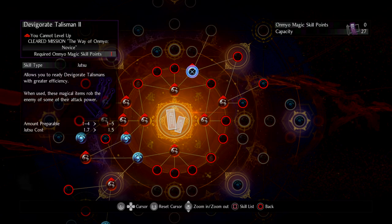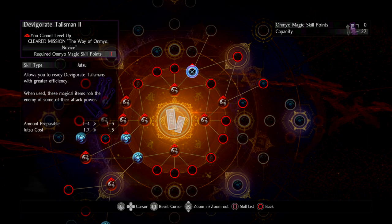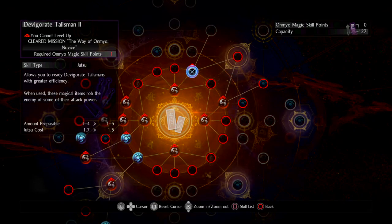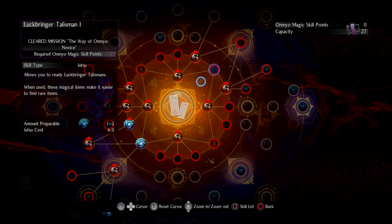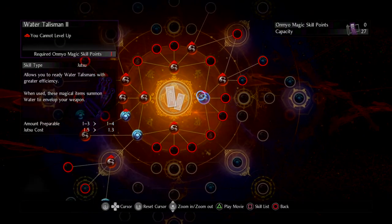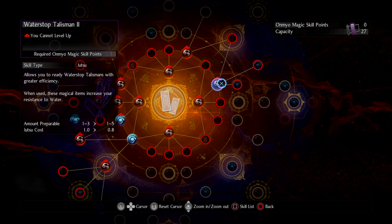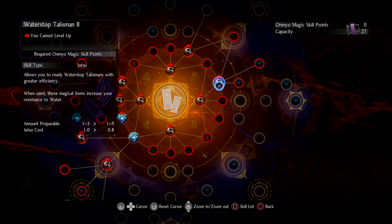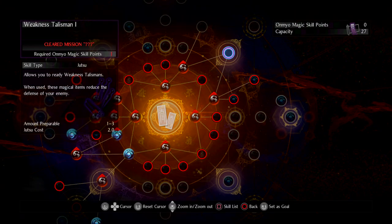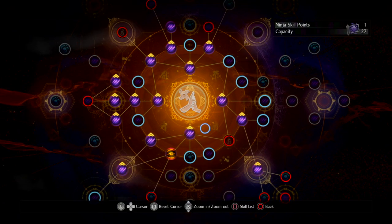I've started moving up the tree to get Devigorate, which reduces the enemy's attack power for a decent duration. It's worth preparing two of those for a boss fight so you can refresh roughly halfway through, significantly reducing incoming damage. What I'm really going for is Weakness Talisman, so I've also picked up Water Talisman. I now have all the elemental buffs — Purification, Fire, Water, and Lightning — so I can use whichever suits the enemy.